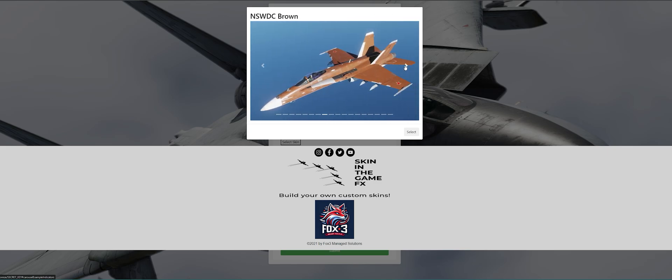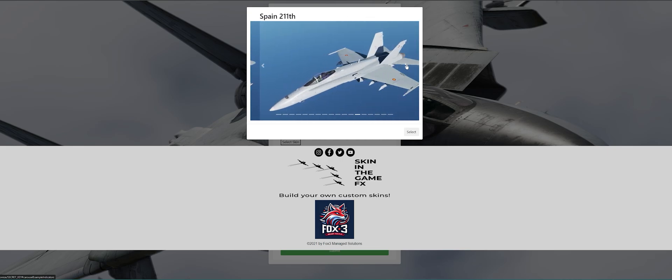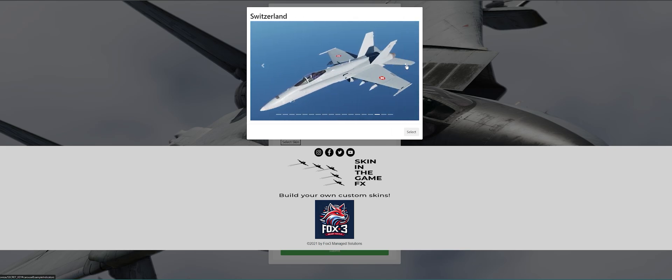Our skins are special because they have to work with our software. So each one has been built from scratch and they have several layers. In those layers we have the nose art, the tail art, the pilot name, and the wear levels. These are the ones we have so far and we're going to be adding more over the next coming weeks and months.